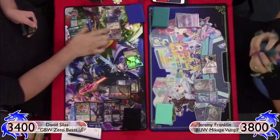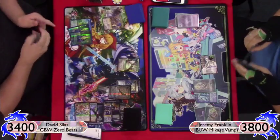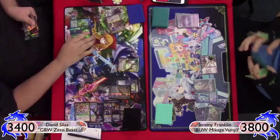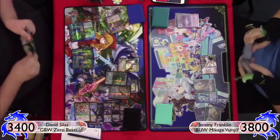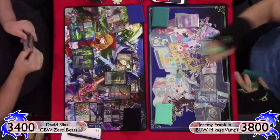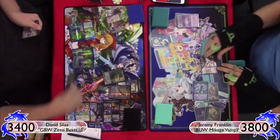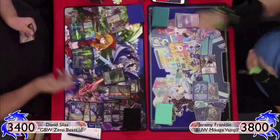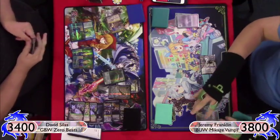His turn: he recovers, taps for another stone, hits another Ruler's Memoria, plays Wind Secluded Refuge, and swings with Tama. I eat it twice with Mikage one at a time just in case he triggers Wind Secluded Refuge. He passes the turn, so I'm up to five counters on Mikage. I have to be careful about Black Moonbeam since he plays black.